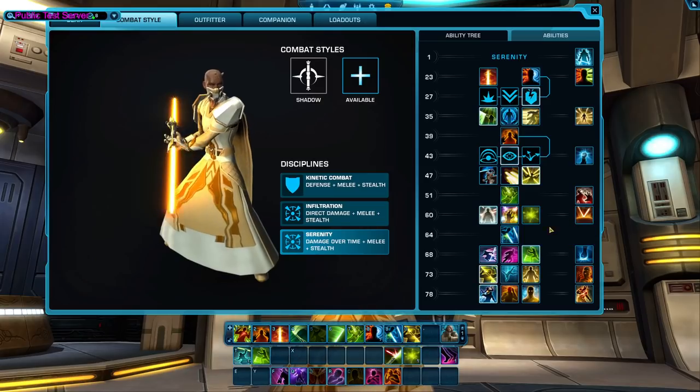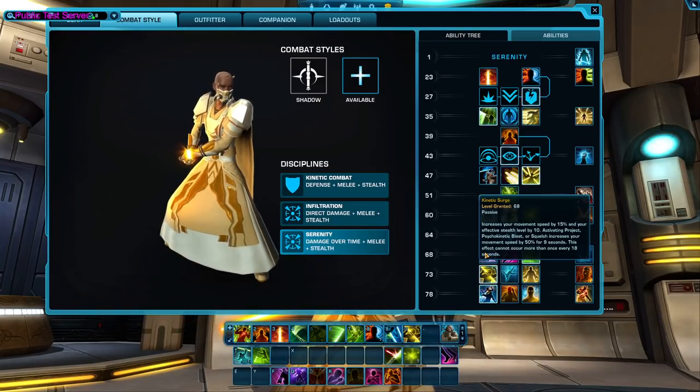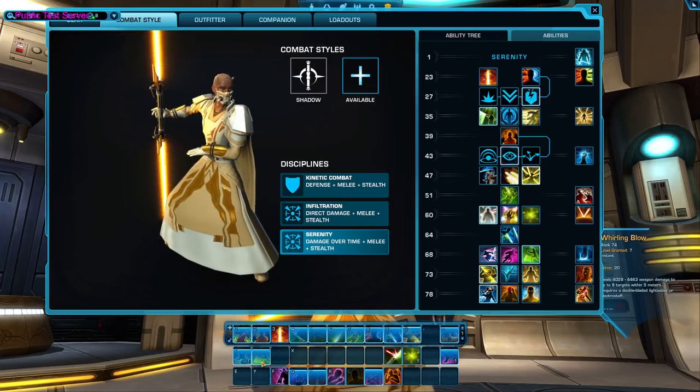At level 64, you'll get your final Serenity-focused active ability, Serenity Strike. At level 68, you'll have another choice between three passives. Kinetic Surge increases movement speed by 15% and effective stealth level by 10%, and activating Squelch increases movement speed by 50% for nine seconds, no more than once every 18 seconds. Force Phase: Force Speed and Shadow Stride grant immunity to movement-impairing effects for two seconds. And Lambaste increases damage done by Whirling Blow by 25% — a straight damage boost.